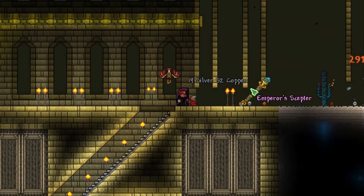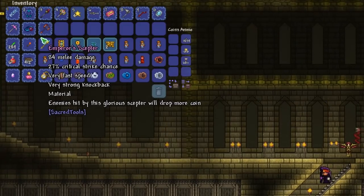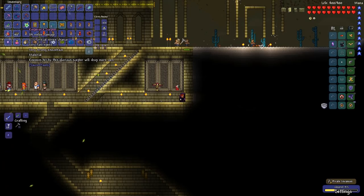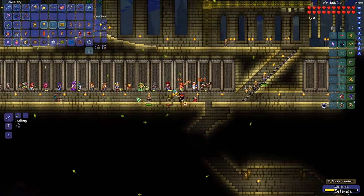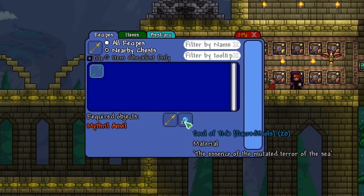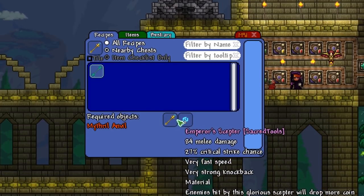Emperor's Scepter! I did not expect any modded content from the pirate invasion. 84 melee damage, very fast speed. It's a material, and enemies hit by this glorious scepter will drop more coins. The upgraded version of the scepter is the Whirlpool, and we would need Souls of Tide to craft it. Hitting enemies causes homing bubbles to spawn — that actually sounds pretty good to me.